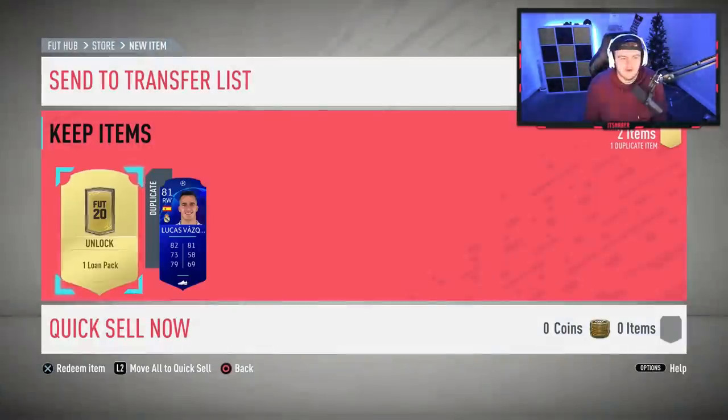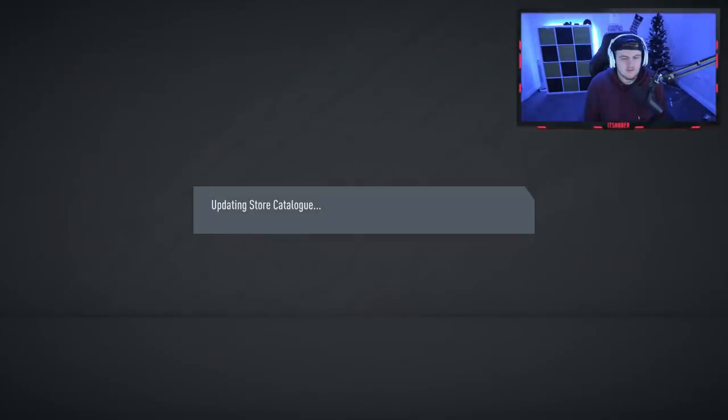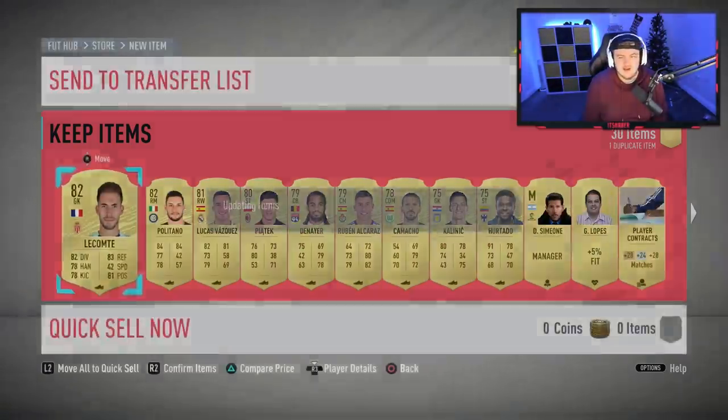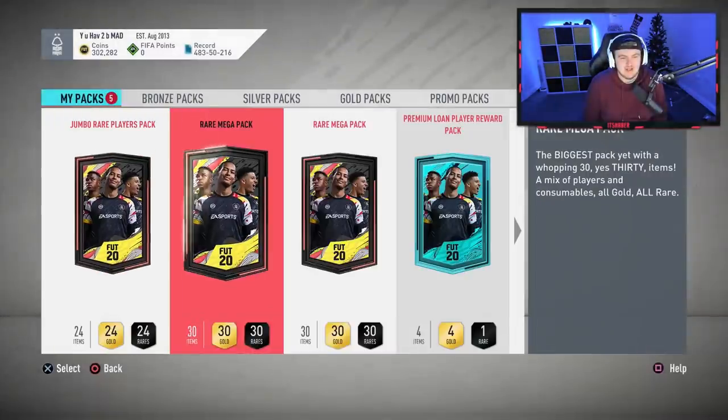We've got a loan pack in there — the Blue Blast Quest. No one cares about that. We're ignoring the loan pack. We're moving on to the rest of these rare megas to see if we can get anything good. Hey, we got a board there — that's a good sign.